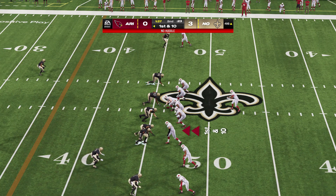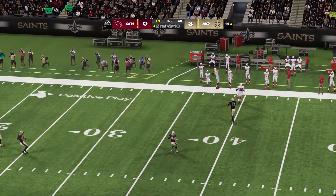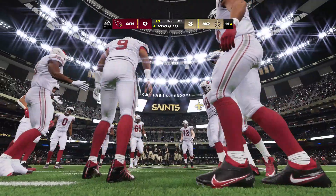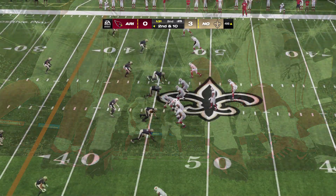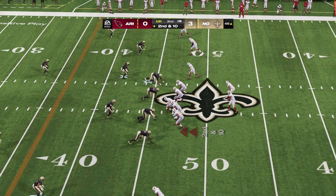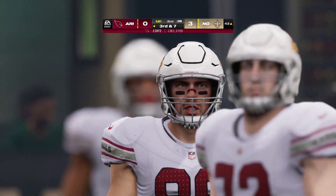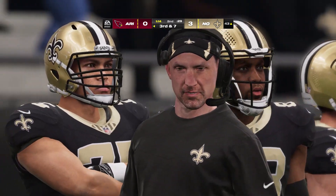Cardinals got to go quickly, hustling to the line. On first down, Dobbs to throw — and his throw here is incomplete. Not sure what happened out there, but it looked like the timing was a little off on that throw. On second and ten, Dobbs to throw — this is Ertz on the pitch and catch. He'll get only three there, so it leaves him with a third and seven. Really nice defense on that play. The pitch and catch were successful, but not any run after it.